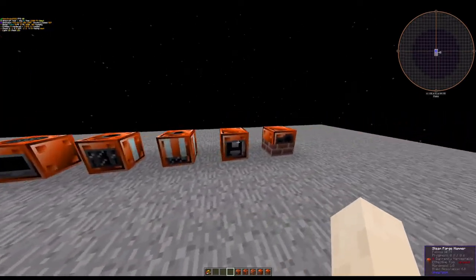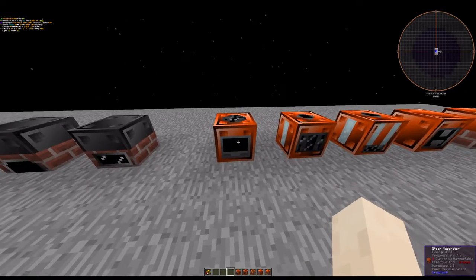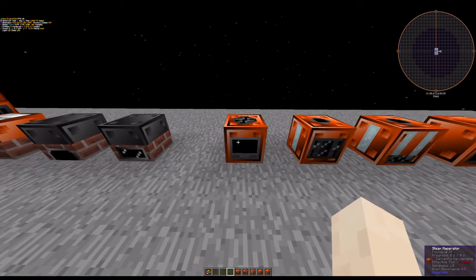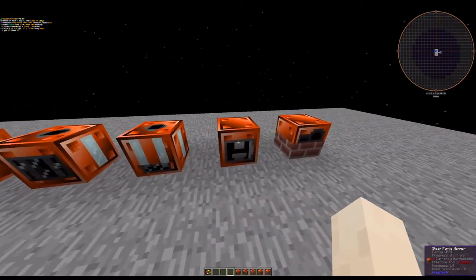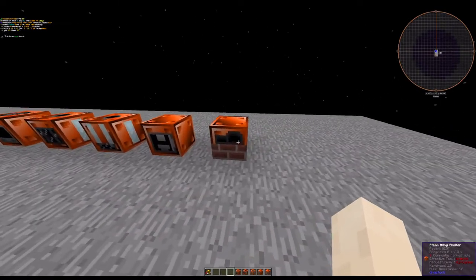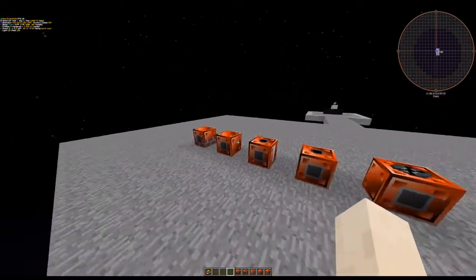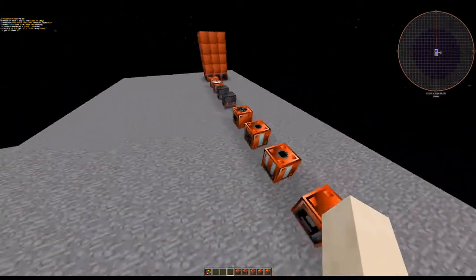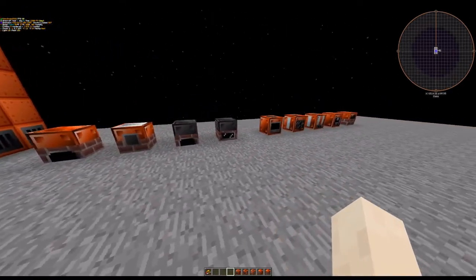We also have five different machines here that run solely on steam — pretty good for getting your first factory up and running. We have the macerator, compressor, extractor, foil hammer, and alloy smelter. They take in steam from the back and use said steam to act as a machine.